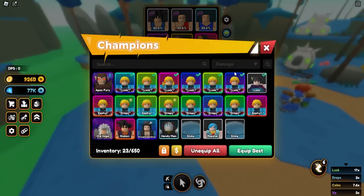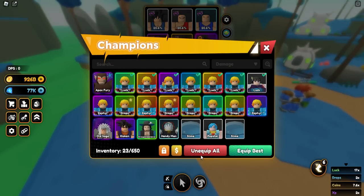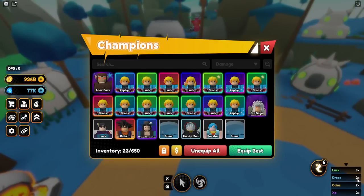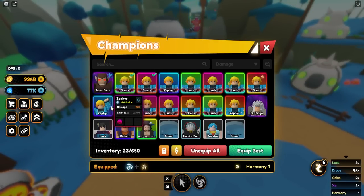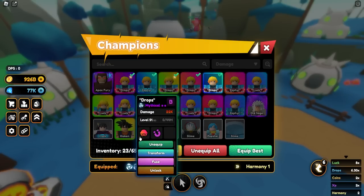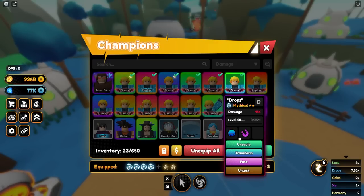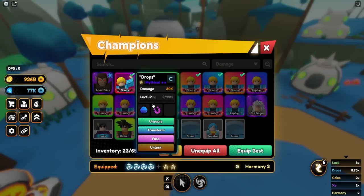Technically with this team we can get up to 34x luck, which is completely ridiculous, and vice versa 2x drops. I've got to equip my drop units — my drop team is still under construction so it's not pushed to its limits. I can definitely get a lot more drop rates, but I'm still missing a Collector 3.